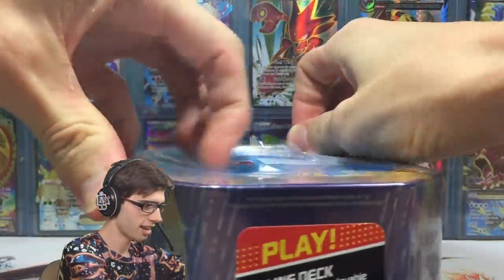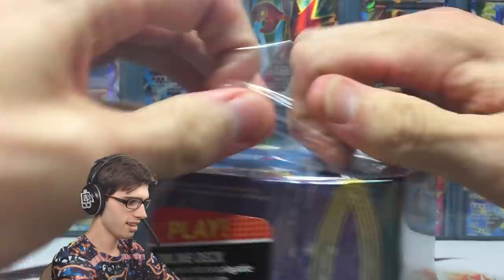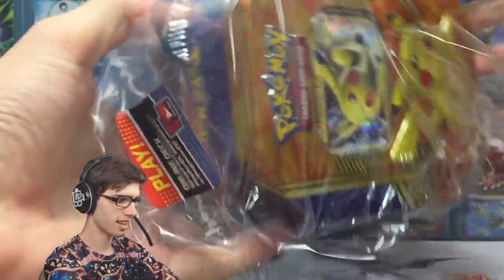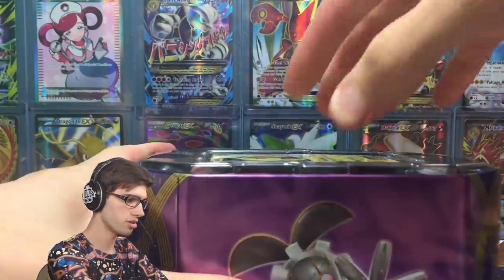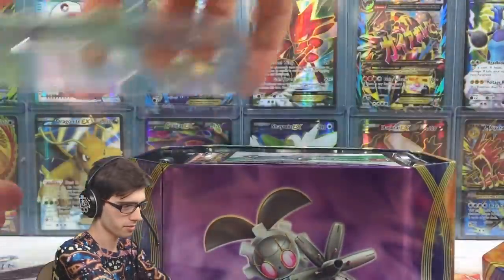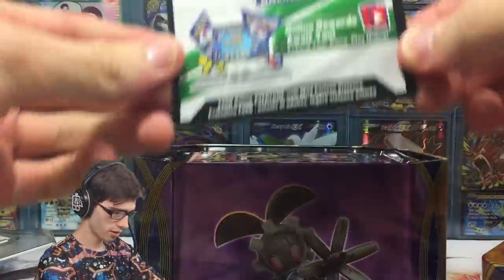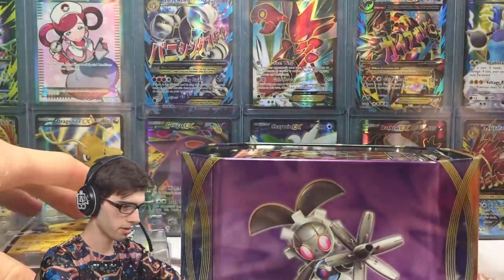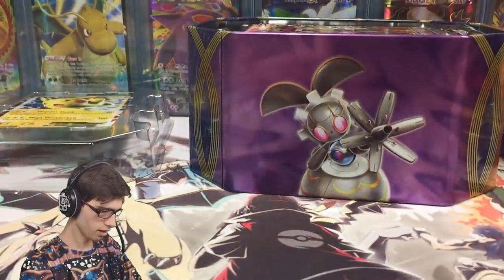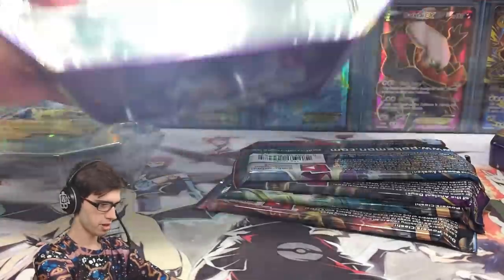Let's get cracking into this tin and see what it contains. I know it's got two packs — probably evolutions or something else — and there is the code for the deck on TCGO. I'm gonna keep that one for yours truly and redeem it a little bit later on. So that's the tin nice and empty.